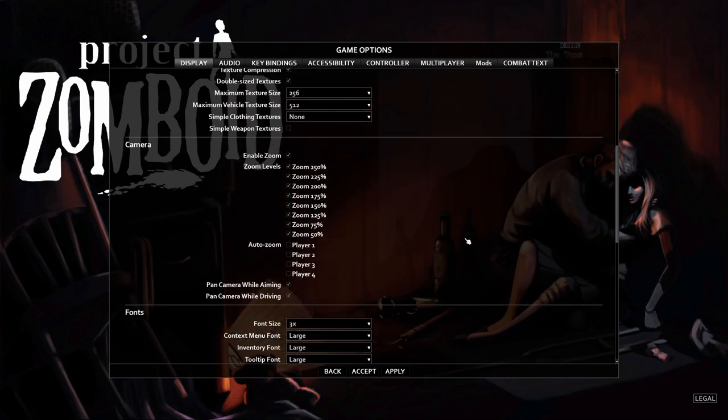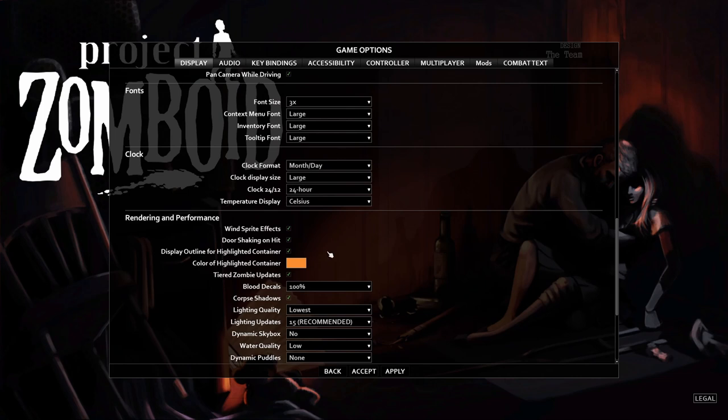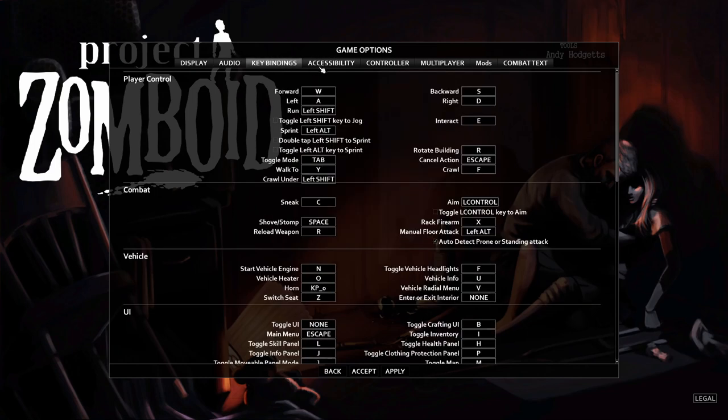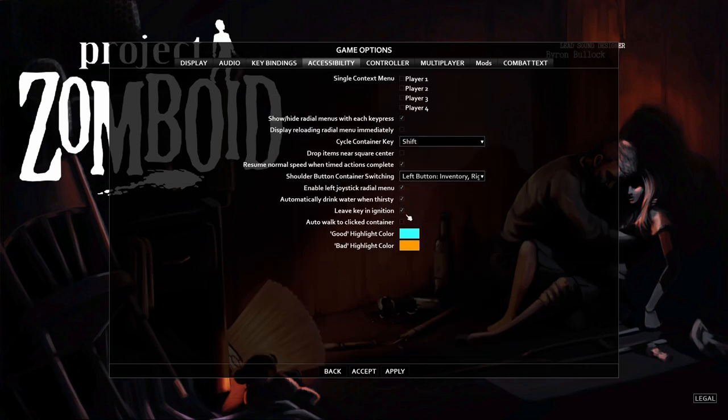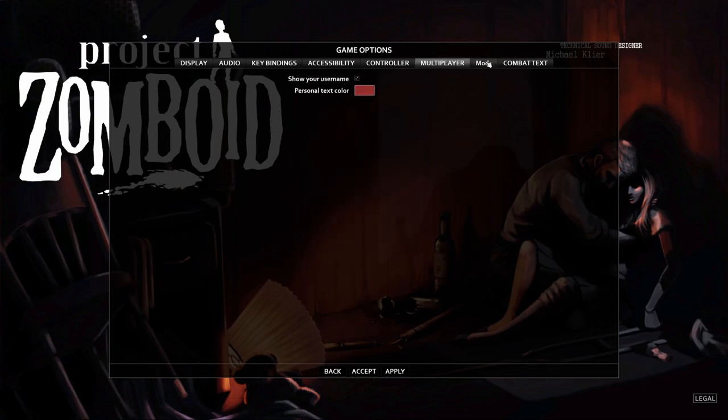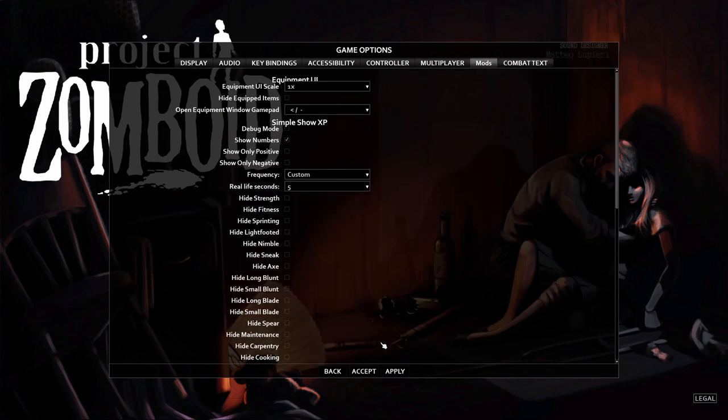I turn up the font size because otherwise it's very difficult to see the settings. Make sure 'Door Shaking on Hit' is on — anytime you hear a zombie beating on a door, you want to see which door it is so you don't open the wrong one and surprise yourself. There are also options like 'Drink Water When Thirsty' — make sure that's on. 'Resume Normal Speed When Timed Actions Complete' is useful for single player.